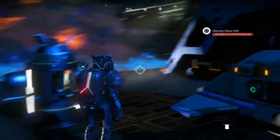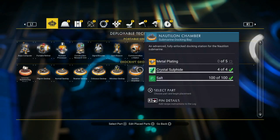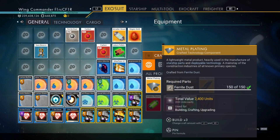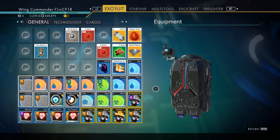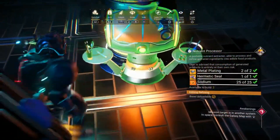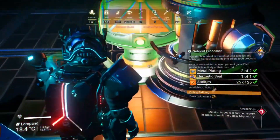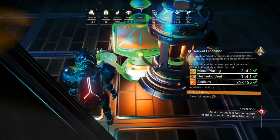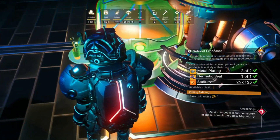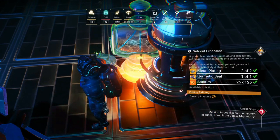This is straight off the cuff folks, I have not planned this. First of all I'm going to get myself some metal plating — I'll put four in. You might not need four but I'll put four anyway. Now you need to get your nutrient processor and stick it through the center of the hole. It jumped out because there's a ship behind me, so I'll just stick that to the hole there.